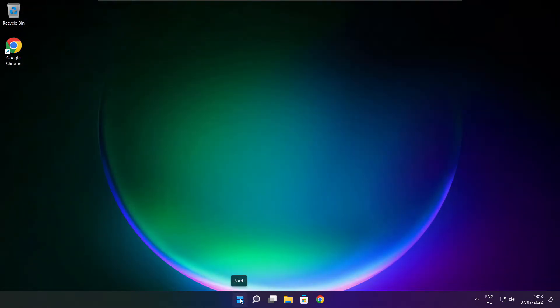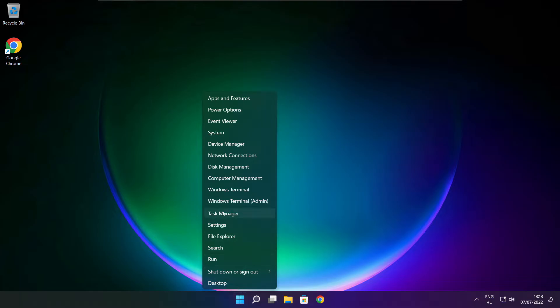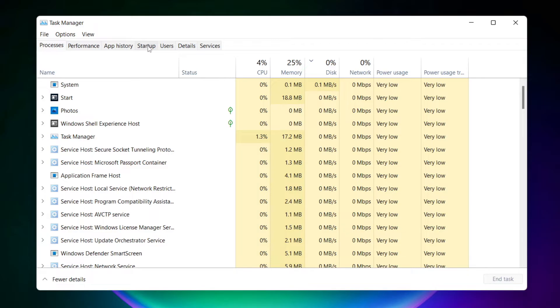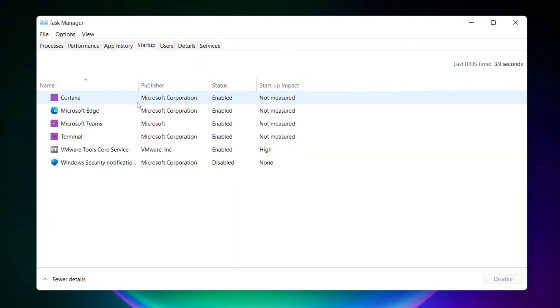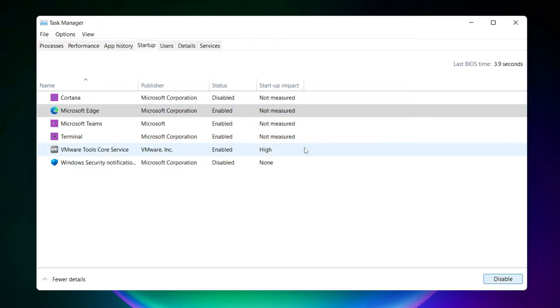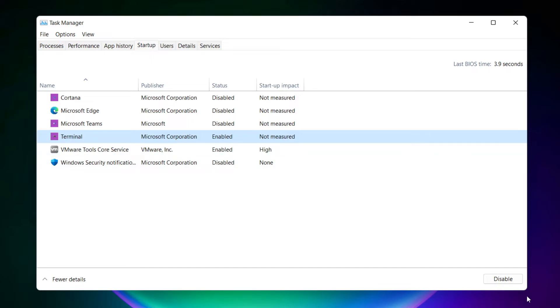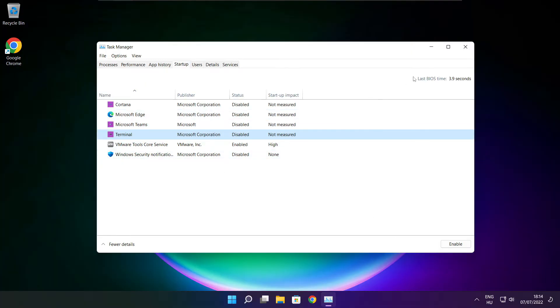Right-click the Start Menu and open Task Manager. Click Startup. Disable any applications you are not using. Close the window.